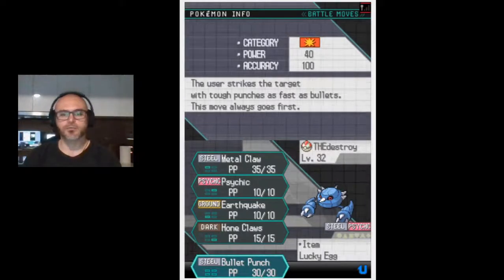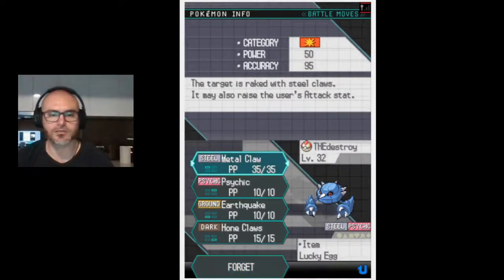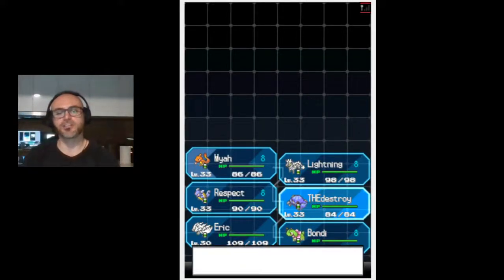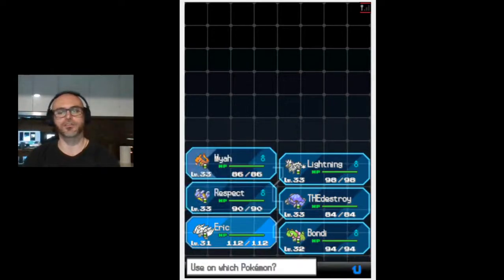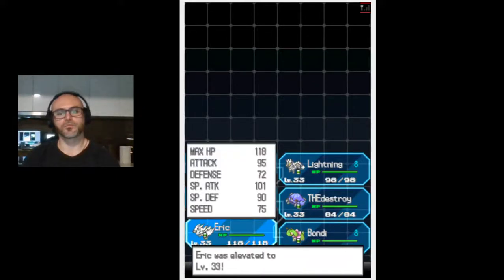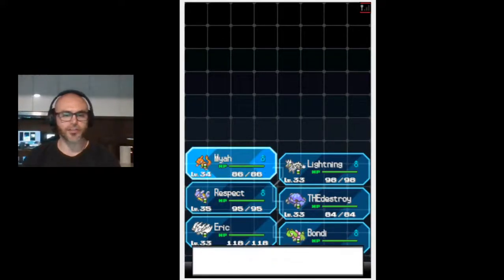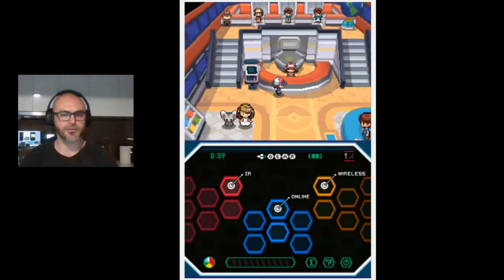Oh, I didn't see what move that was - bullet punch, base 40 or base 50. We'll put bullet punch in. Metal claw can boost our attack, but bullet punch is what they call a priority move so it lets us hit first. I was sure that if it wasn't level 30 it was level 35.